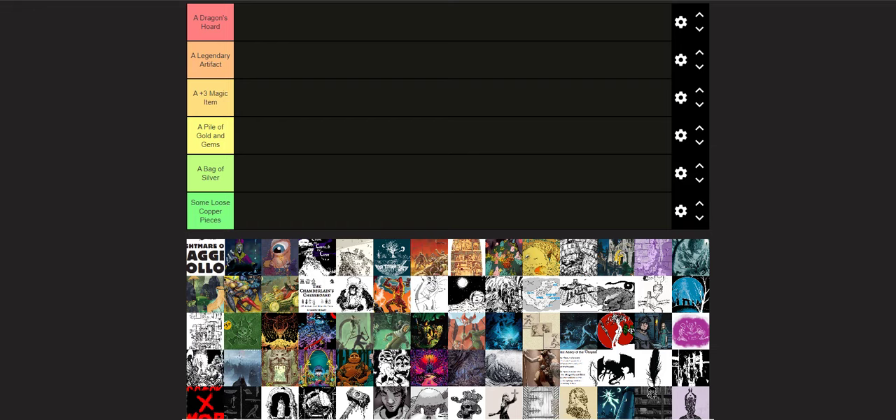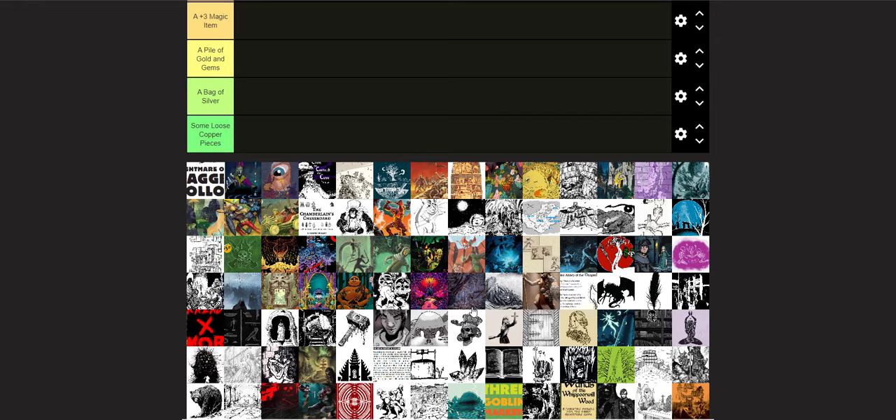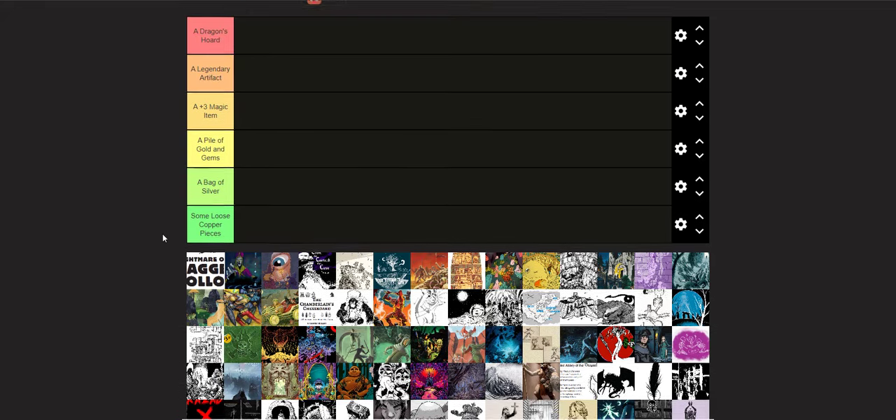I'm just going to go through. These are kind of random — there's an image for each of the ones I've reviewed. The first is Nightmare of Ragged Hollow. I can kind of tell with this one. Nightmare of Ragged Hollow is a fantastic adventure — that's the one where you have a golden bubble of light surrounding the church, and it's getting smaller and smaller every day. Weird stuff is happening inside the church.